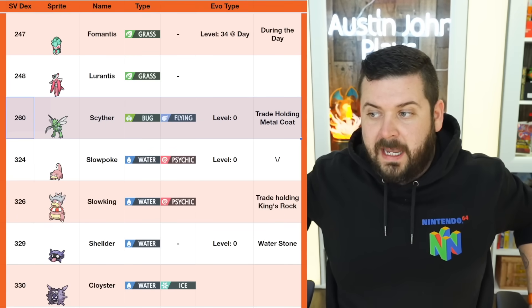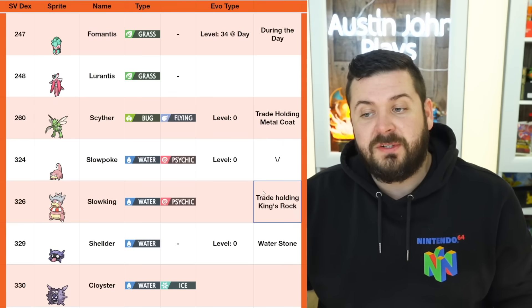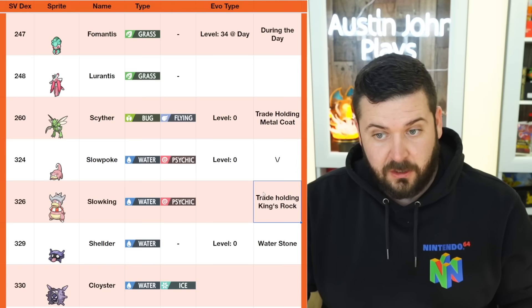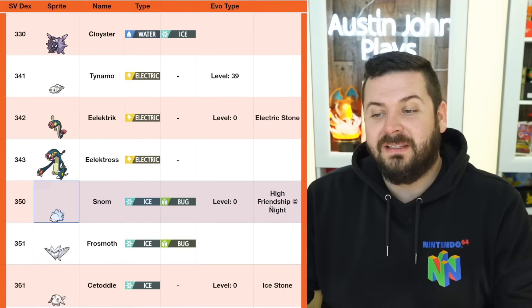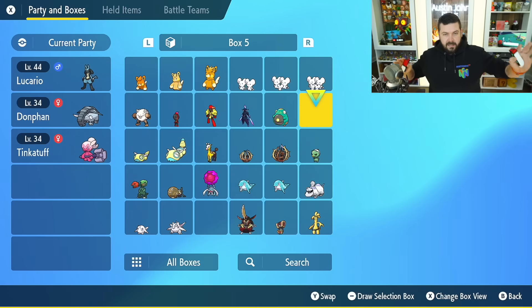Slowpoke evolves to Slowbro via level up, but for Slowking you need to trade holding a King's Rock. Slowking appears in five and six-star raids. Haunter evolves to Gengar via trade, but Gengar is also found in raids. Shellder: use a Water Stone. Eelektrik: use a Thunder Stone. Snom: level up with high friendship during the night. That's all the returning ones!